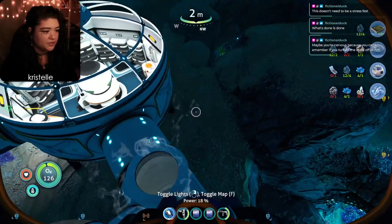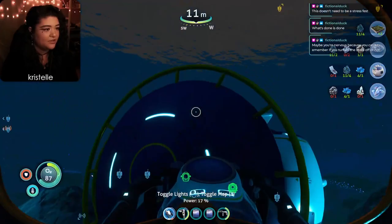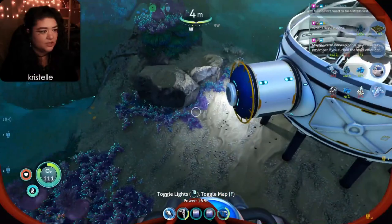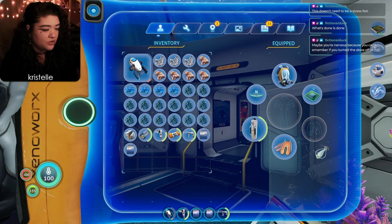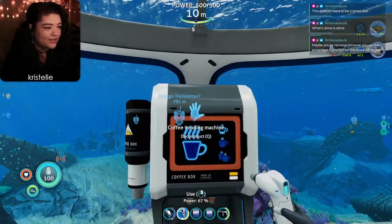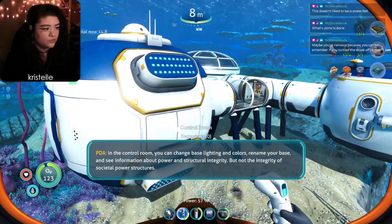I could also make a Recyclatron - 'recycle items into their constituent parts.' I didn't realize I could make one of those! I remake the aquarium. I kind of liked the window there. Now I'm scared to make other things - will I have enough integrity for them? Maybe I need to take down my bedroom and make a longer hallway, then move my bedroom. That took so much work. Let me add a glass hallway and the control room. 'You can change base lighting and colors, rename your base, and see information about power and structural integrity, but not the integrity of societal power structures.'